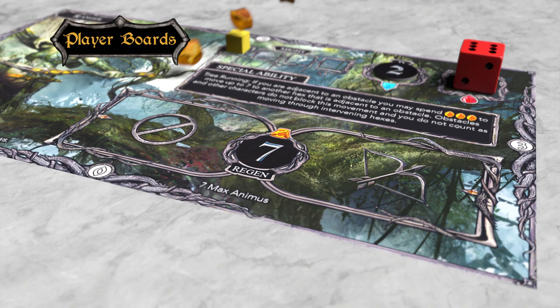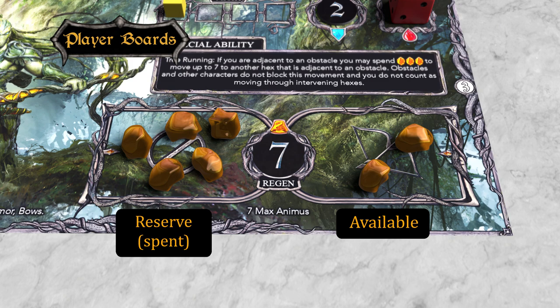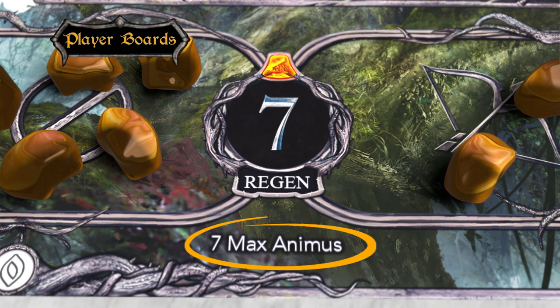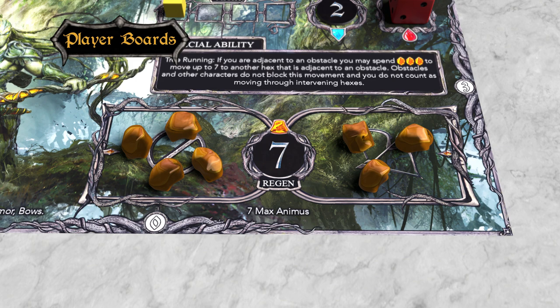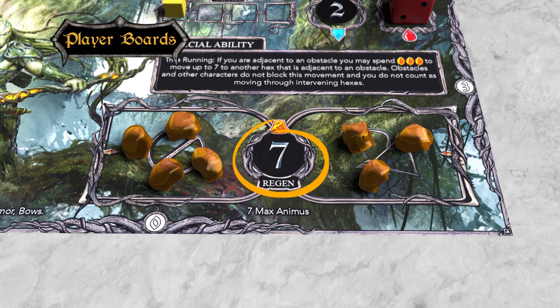At the bottom of each character board is a space for Animus. Animus gems are much like action points in other board games. Most actions, such as moving or attacking, require you to spend Animus by moving them from the available area on the right to the reserve or spent area on the left. Each character has two stats associated with Animus: the maximum Animus, which is the total number of Animus gems on their character board, and the regen value, which is the number of gems regenerated at the start of each round of combat. The maximum Animus and regen value will change independently over the course of the campaign, so be sure to keep track of both on the character sheet.